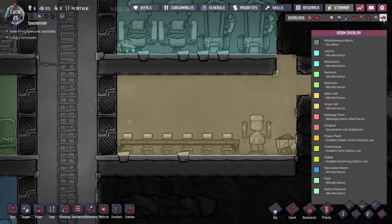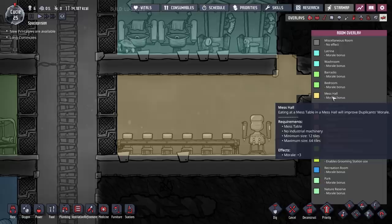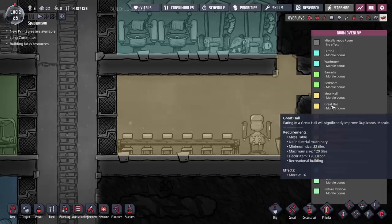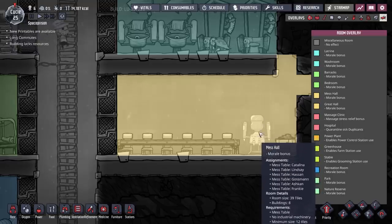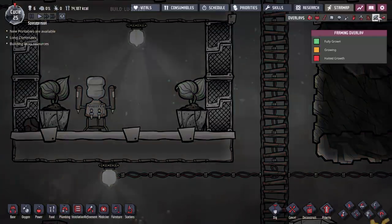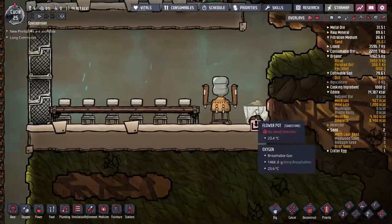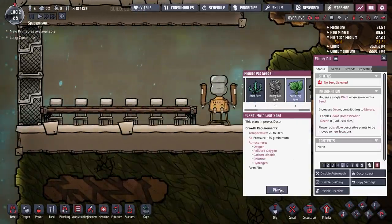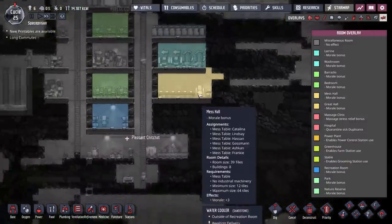I also want to turn this room from a mess hall into a great hall. The difference is you get morale plus six instead of plus three, but you need a mess table, a decor item plus 20, and a recreational building. The mirth leaves give us plus 56 decor. We'll keep that room and add this in here, and hopefully that'll switch — let's speed things up from a mess hall to a great hall.